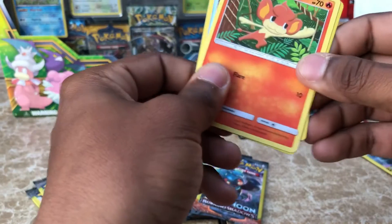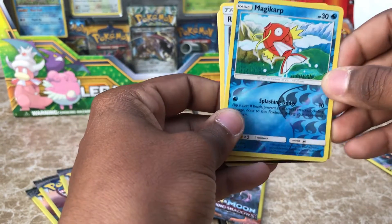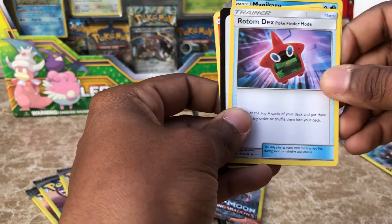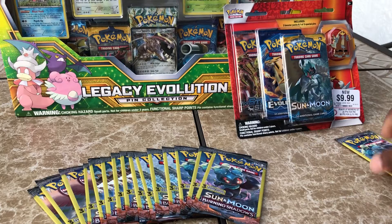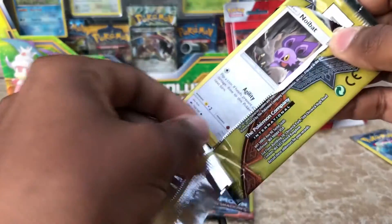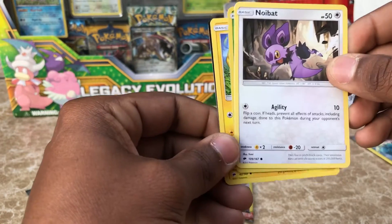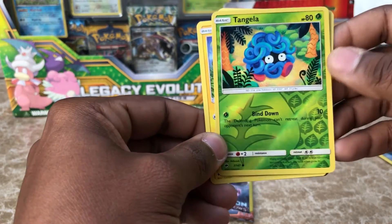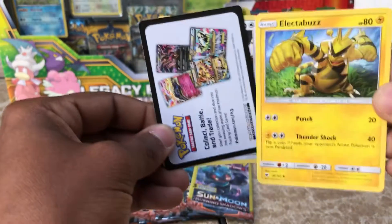Alright, pack number two. We have Pansear, Reverse Magikarp, and we have a Rotom Dex. Alright, let's put those to the side. Pack number three — we have Noibat, Reverse Tangela, and we have an Electabuzz. That's some really nice art, check that out.